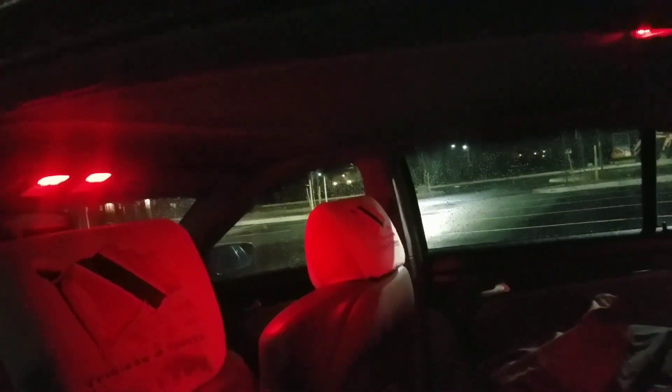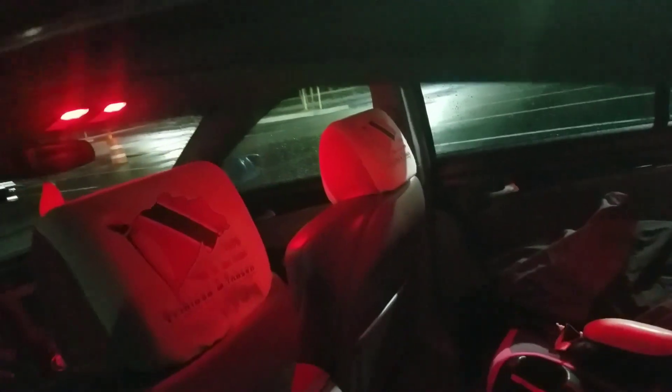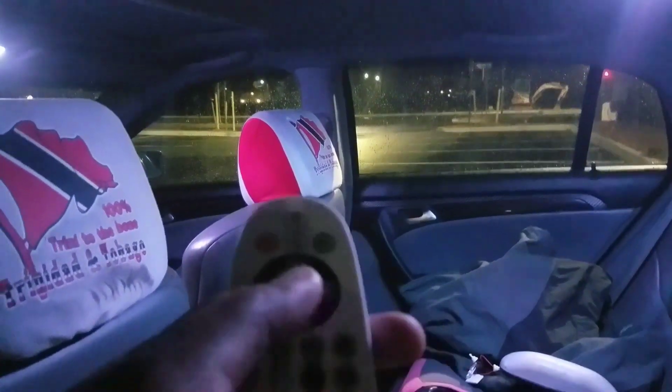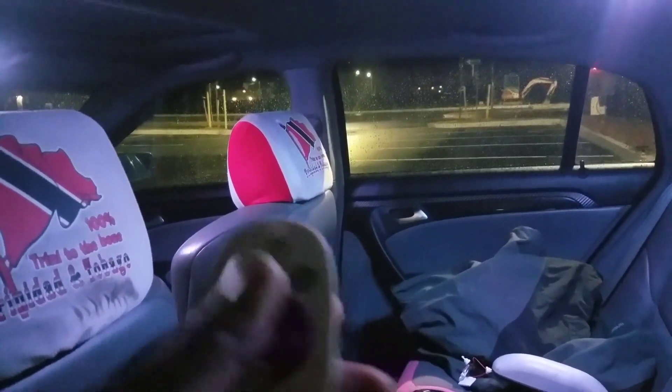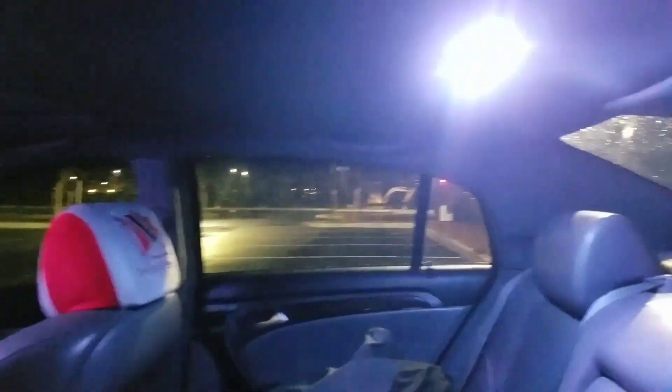I had a couple people hit me up asking questions, so I wanted to answer and show them. You can actually turn these lights off with the controller and turn them back on when needed. That was the power down because it came on when the doors open. Now they're back on.